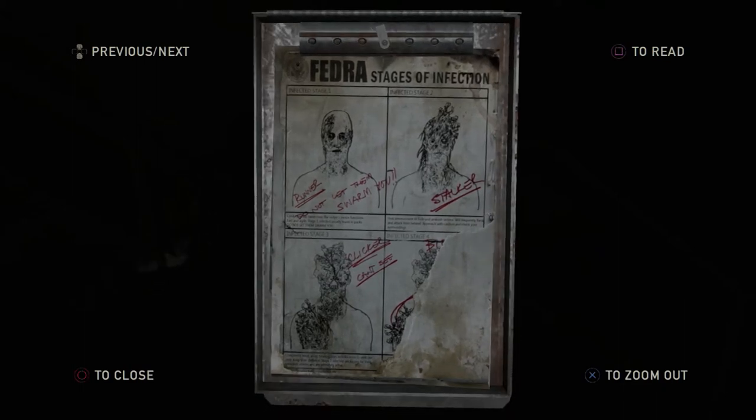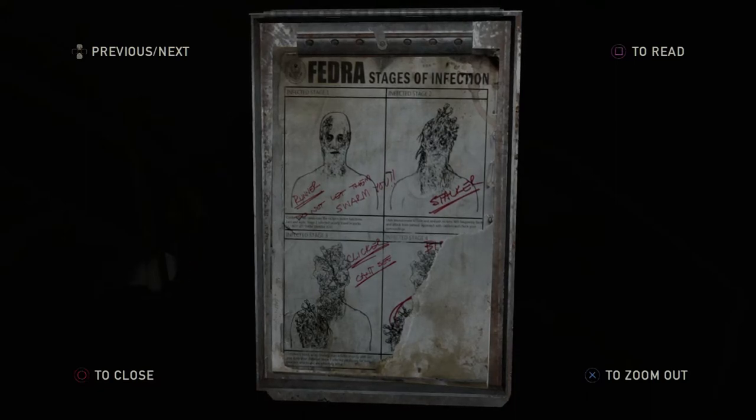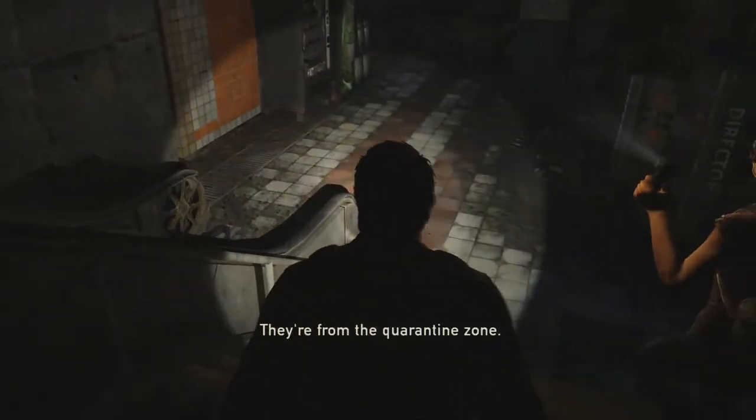Okay, so we've got a runner, which is a novel stalker, which is a weird thing. And a clicker — can't see. Let's continue on.